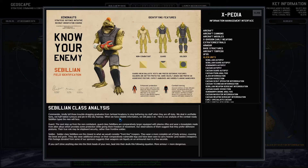When we have reliable information, we will pass it on. Here's our analysis of the combat-ready civilian types the men will face. Guard — the next step up from a non-combatant. Guard class civilians are comparatively larger, equipped with plasma rifles and wear a press plate made from alien alloys, which provide some protection while giving them freedom of movement. Our observation suggests they prefer defensive postures — their true role may be shipboard security rather than frontline soldiers. Soldier class civilians are the closest to frontline troopers. They wear more complete body armor covering the breast and groin, additional armor on their legs, and carry heavier and nastier weaponry. Film footage suggests their weapon can liquefy an unarmed man in seconds. More armor equals more dangerous.